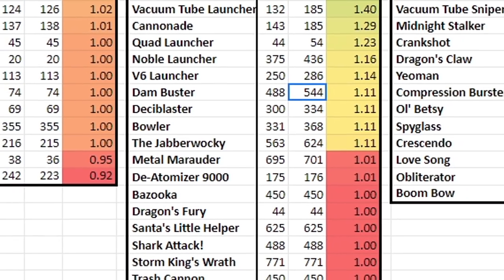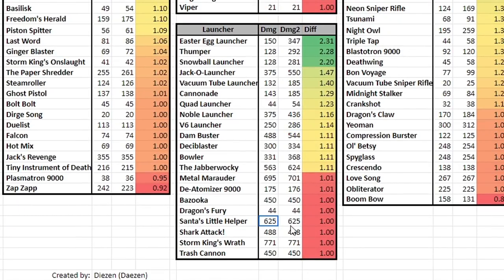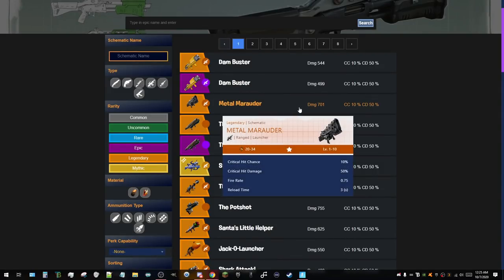If you need any frame of reference, here are all the other launchers. Santa's Little Helper Powerhouse is now 625. Storm King's Wrath hits for 771, critting for like 1.8 million in the high-end zones. That gives you a bit of a frame of reference.